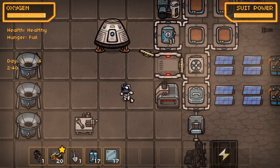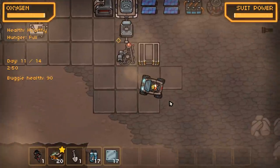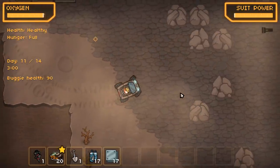So we've got nothing growing, and we do need more seeds. I've filled up my suit oxygen, I'm going to turn on the nav light and then we're going to head east - we haven't really went to the east, so we'll do that.